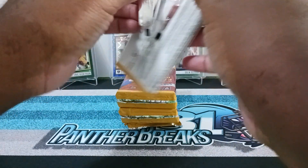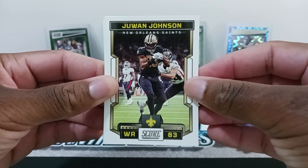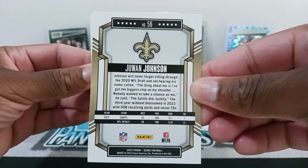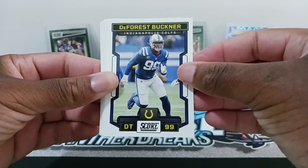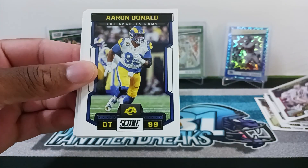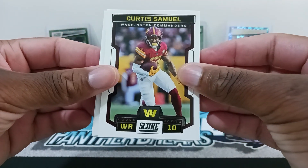Just so excited to rip this product — you can see the Eagles logo in the back. Starting off with the Saints, this is Juwan Johnson. The front of the card is definitely a different look this year for 2023 Score. Then we got DeForest Buckner, Jerry Jeudy, Ryan Tannehill, Joe Montana, Aaron Donald, Mike Williams, Isaiah Pacheco, and Curtis Samuel for the Commanders pile.